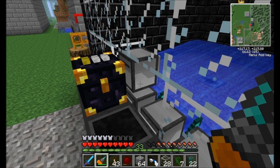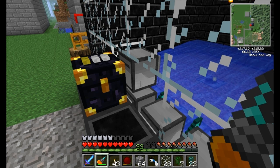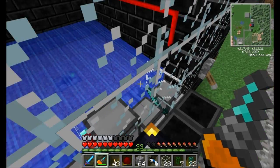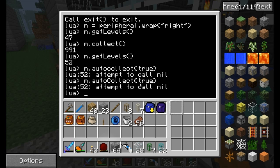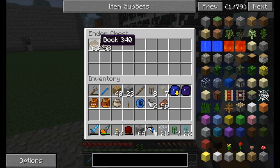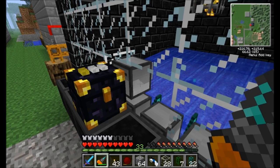I definitely need to write some kind of startup program so that he's automatically collecting experience. Then what I also want that program to do is check to see what his current experience is. If it's at level 30 or greater — I'll probably check every few seconds — I want him to grab one of these books, just one, enchant it, and then throw it right back in here.